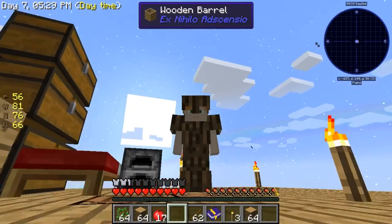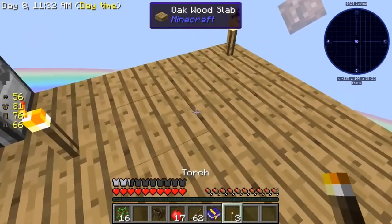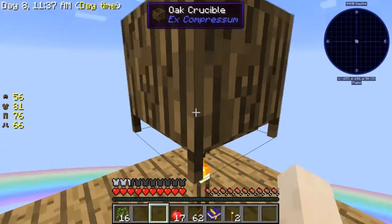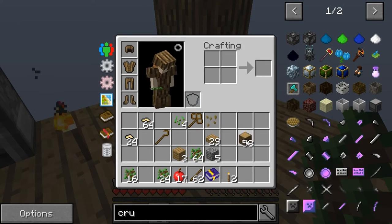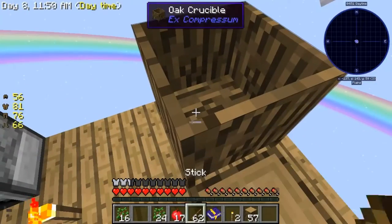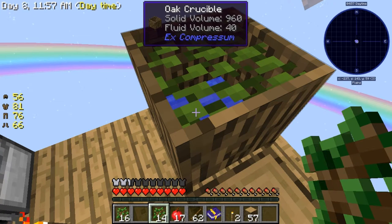I guess I have made one of these in the past, so I hope I can do it today. Step 1: you need to get yourself a wooden crucible to go and put water in it, cause it's not raining at all here. So once you get your wooden crucible, you put a torch under it, at least I think so. Then you get your saplings and put them in the wooden crucible - as you see here it is making water.